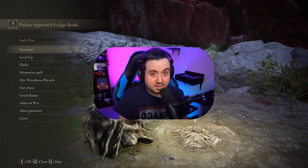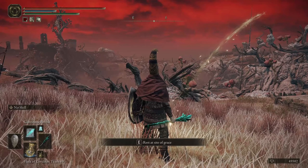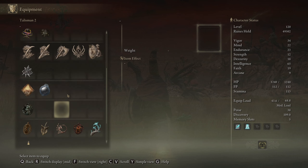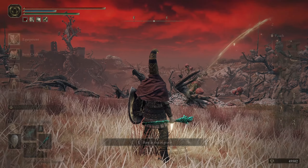Just keep it in mind before you go to like level 300. Now, the first item is the Gold Scarab Talisman. It increases runes obtained from defeated enemies. Quick note: this and the next item only give you extra runes if you defeat enemies - not if you just use consumable runes from your inventory.